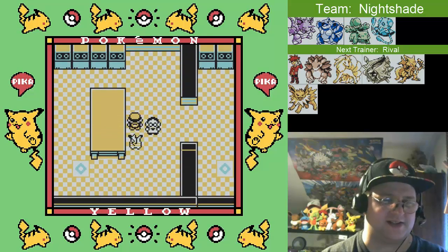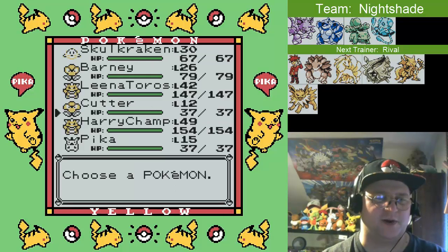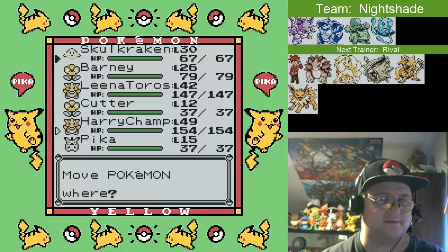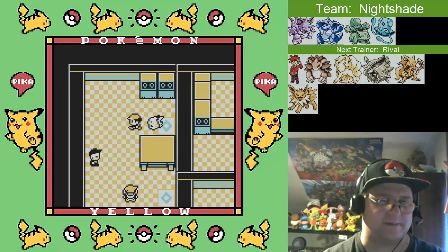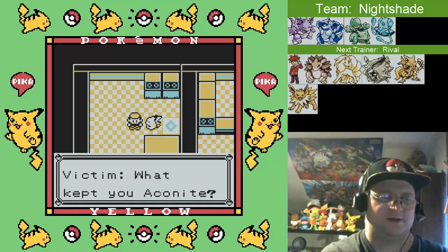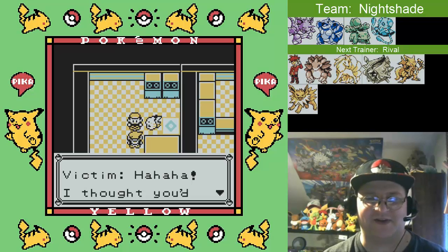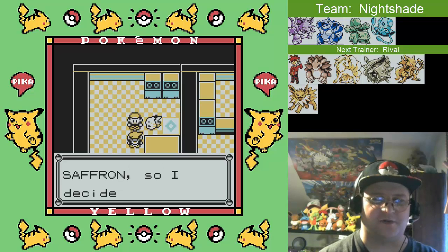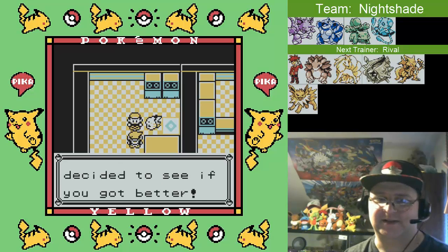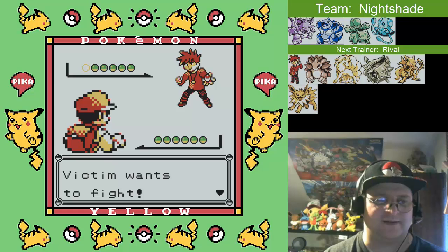I think I'm gonna avoid fighting this scientist for now. Okay, if we're gonna fight our rival, we're gonna want the man who would be king up front. He used to switch places with Skullcrack in there. 'Victim' - yeah, I forgot I named him that. Even with that name, he's still not gonna be a victim of Toxic right now. I just can't afford to try and set that up. We will have a chance to knock out some of his Pokemon, so I'm sure we can evolve here if I want to.